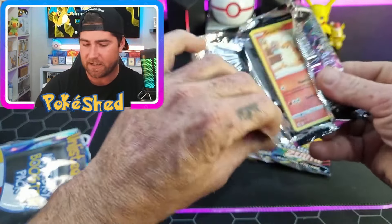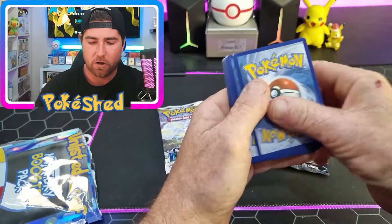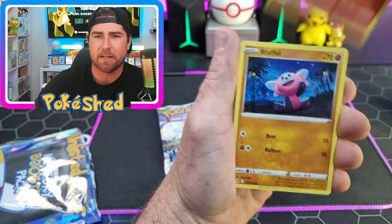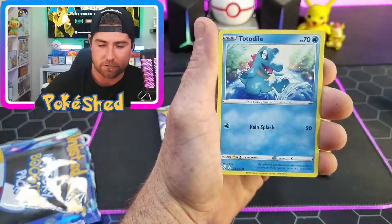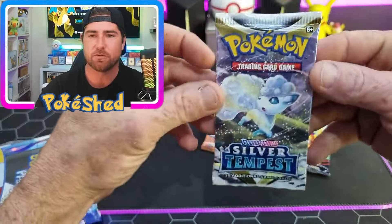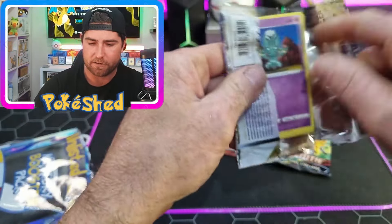We might start with Fusion Strike and just get our way through this, find a little bit of form early. We've got trainer gallery cards coming up, we've got Gengars in Fusion Strike - hopefully we can get lucky early. Fire energy, leaf grass - hopefully we got the Nine Tails. I love that Nine Tails. So far that's awesome.